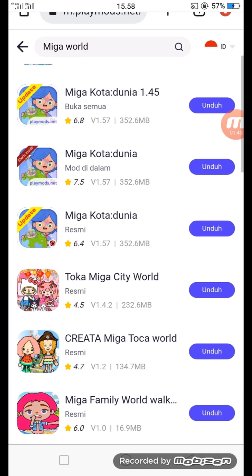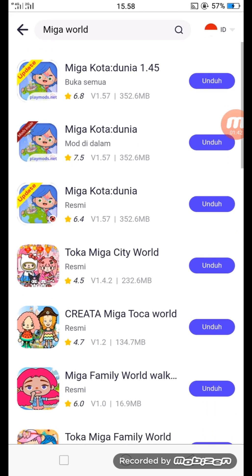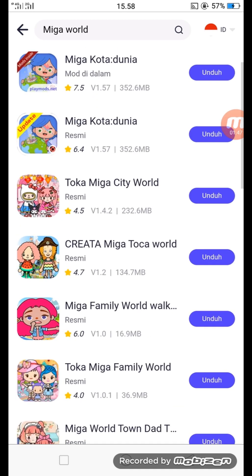Keluarkan game Mega World-nya. Ada Mega Kota Dunia yang versi 145, ada juga yang versi terbaru yang versi 157. Dan ini semuanya gratis ya. Tinggal kalian download dan kalian pasti dapatkan game yang terbuka semua kuncinya. Tanpa bayar ya.